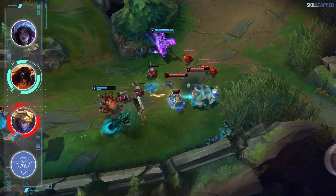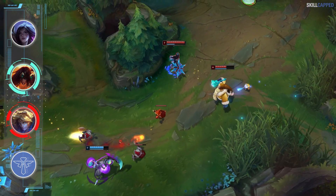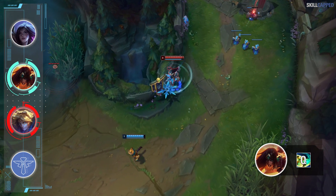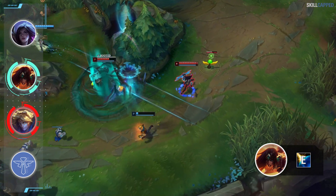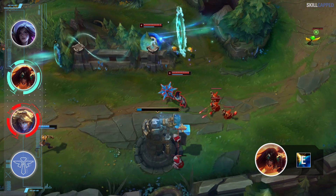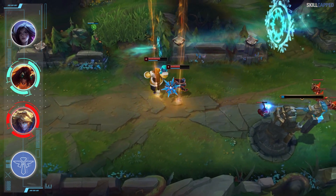The next ADC with an extremely high play rate is Ezreal. He's picked in over 20% of games right now. An amazing counter you can use to invalidate Ez is Sivir. The pushing power of Sivir is very hard for Ezreal to match, so you'll be able to pin him under tower all game and poke him out with Q. It's really easy to sustain mana in this matchup on Sivir since Ezreal Q is pretty simple to time with Spell Shield. This makes Ezreal poking with Q counterproductive a lot of the time and will just allow Sivir to continue pushing while bullying Ez out.